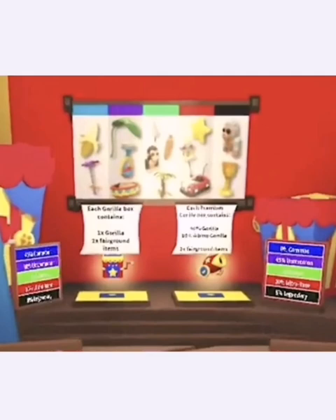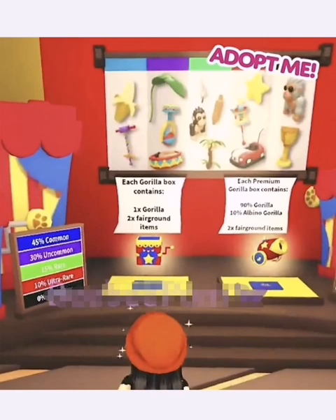You get a five percent chance of a legendary, and above it are all the things you can get out of the boxes — the albino monkey, the normal monkey, and then things like stars, cups, and what looks like some toys. There's a zero percent chance of getting a legendary out of the normal box, which costs in-game bucks.